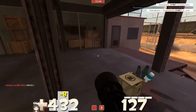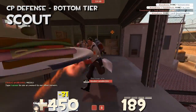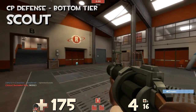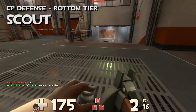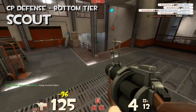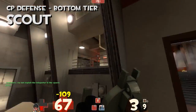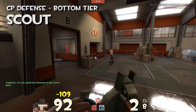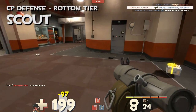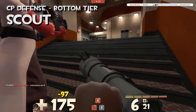Starting with the bottom tier, we have the Scout. The Scout is not getting any love on my tier list — don't worry, he'll do better on other game modes. But the Scout doesn't do so well on CP Defense, mainly because he just can't kill multiple people at once. The Scout has a very difficult time trying to clear the point, and when you're playing defense, being able to clear the point very quickly is important. The Scout can only get maybe one kill at a time with his Scatter Gun, and he can maybe help out with Mad Milk, but generally Scouts are not used to clear points by themselves.